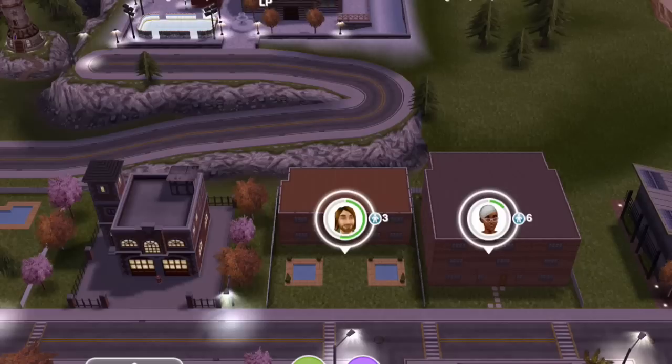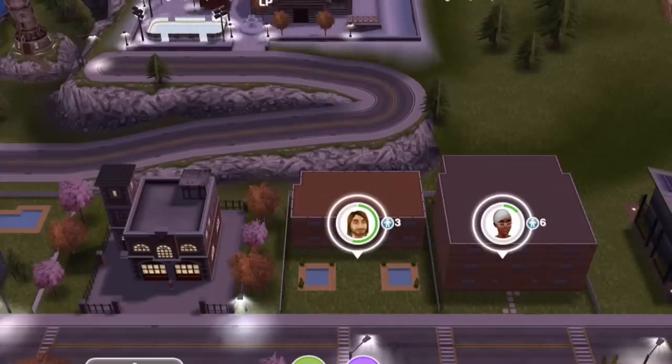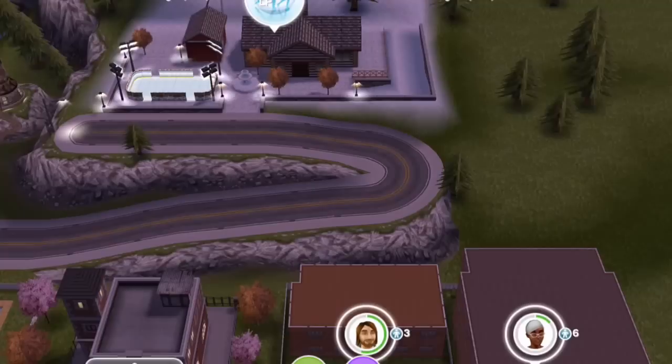Today we're visiting the Sims Landing town and we're going to take a look at the cafe which I built. It's situated across from the park down here and just next to the fire station and in front of the snow park.